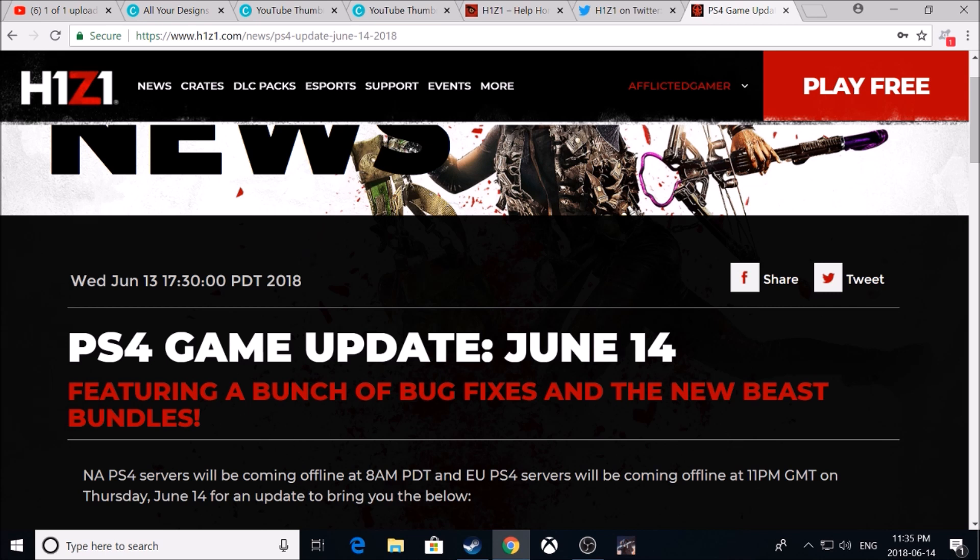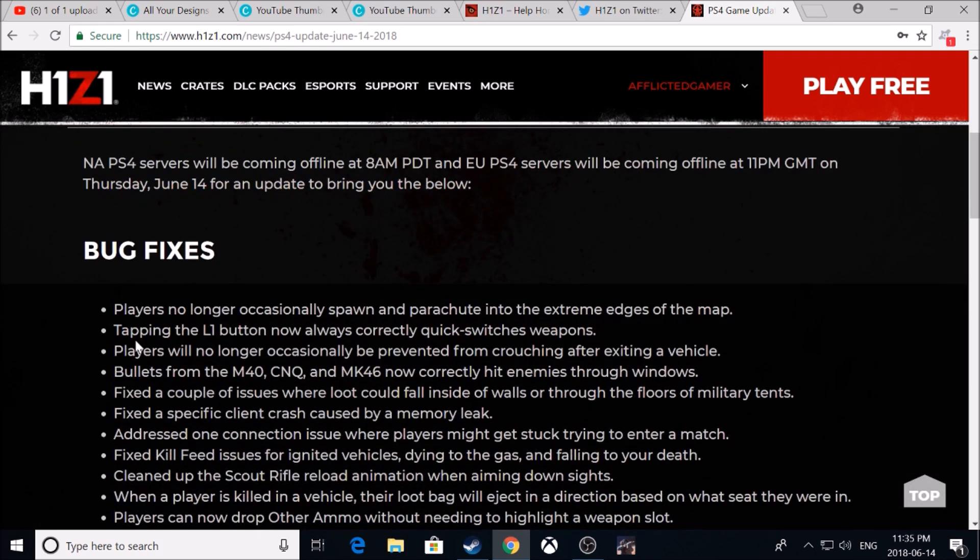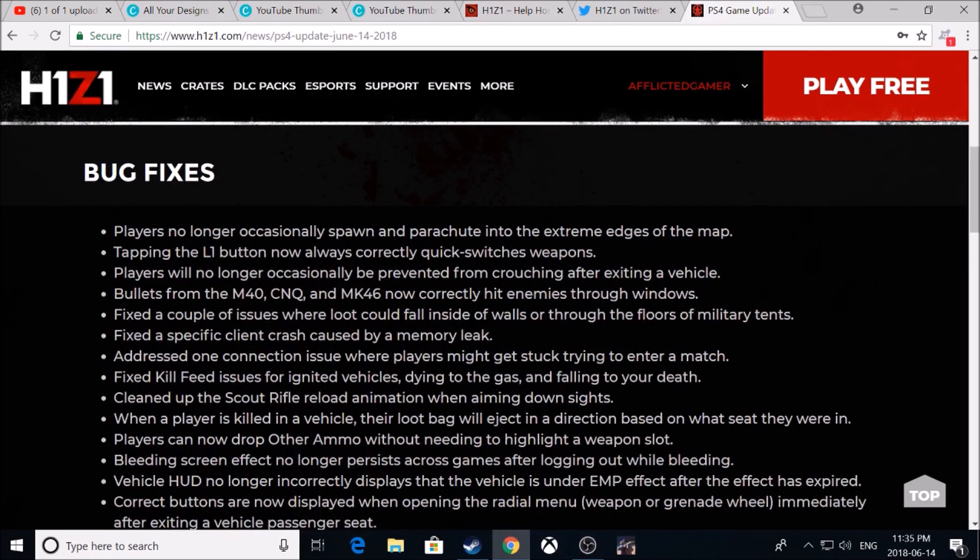They did a bunch of bug fixes and apparently we have a new beast bundle. So in terms of bug fixes: players no longer occasionally spawn and parachute into the extreme edges of the map — honestly that happens to me nearly every match. Tapping the L1 button now always correctly quick switches weapons.